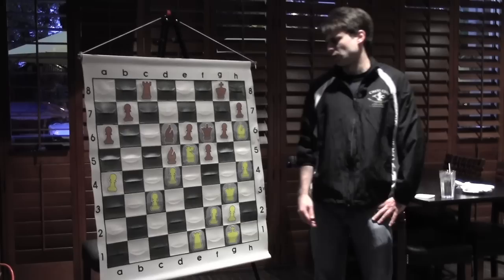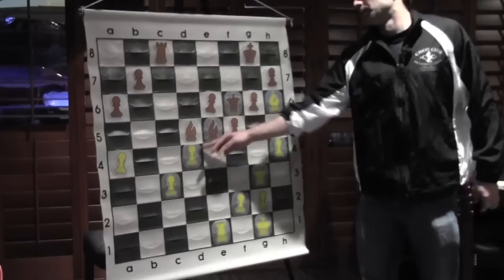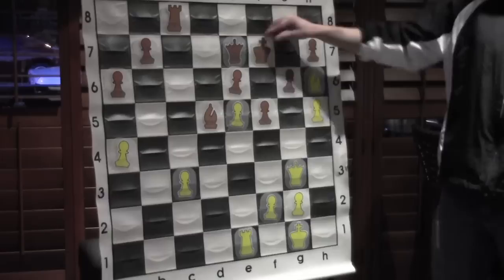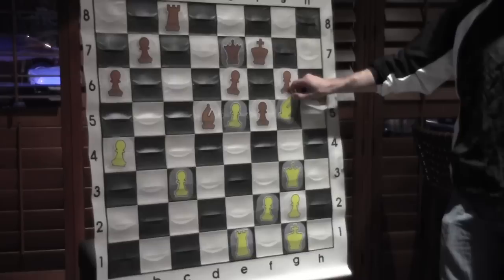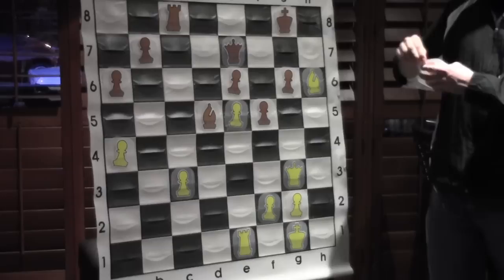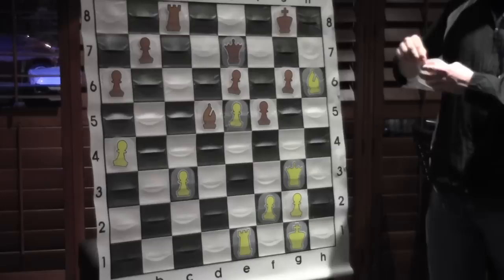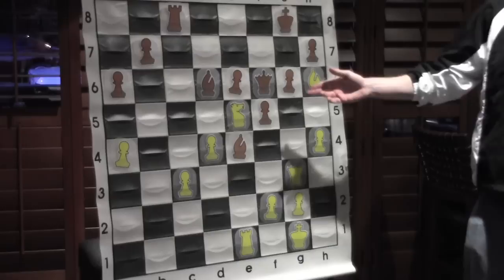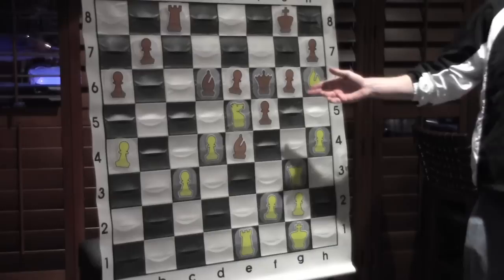Several annotators suggested this is a moment for Gelfand to improve, and I agree. The suggested improvement is Bxe5, forcing the pawn to e5 which prevents the queen from dominating the dark squares. After Bxe5 and Qe7, with h5 White tries to run with the king. After hxg6 hxg6 Bg5, White clearly has a very powerful initiative and is probably a bit better objectively — but practically much better; it'll be very difficult for Black to defend. Still, that was probably the lesser evil. Instead Gelfand played Be4, trying to block the e-file.